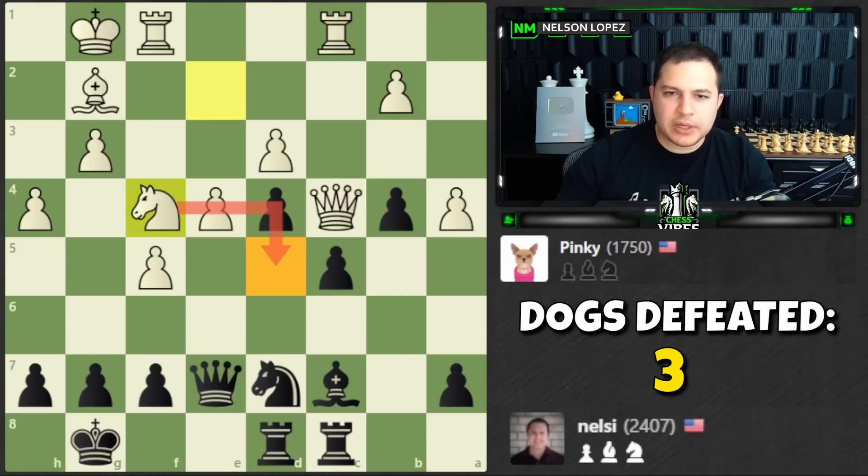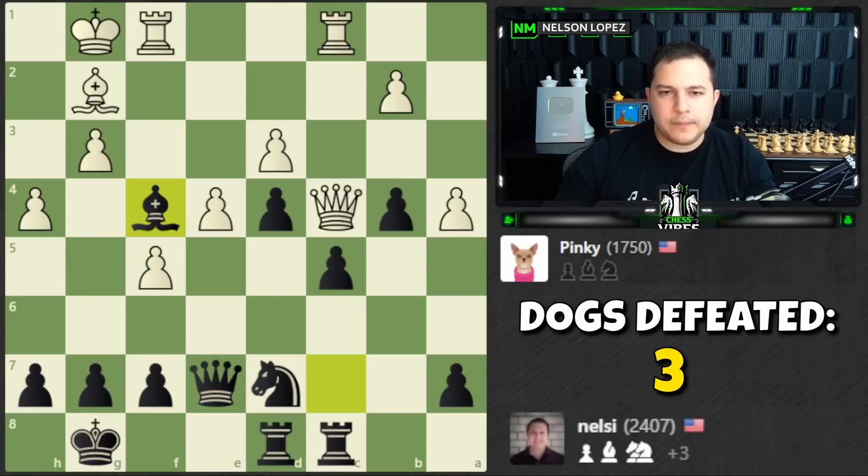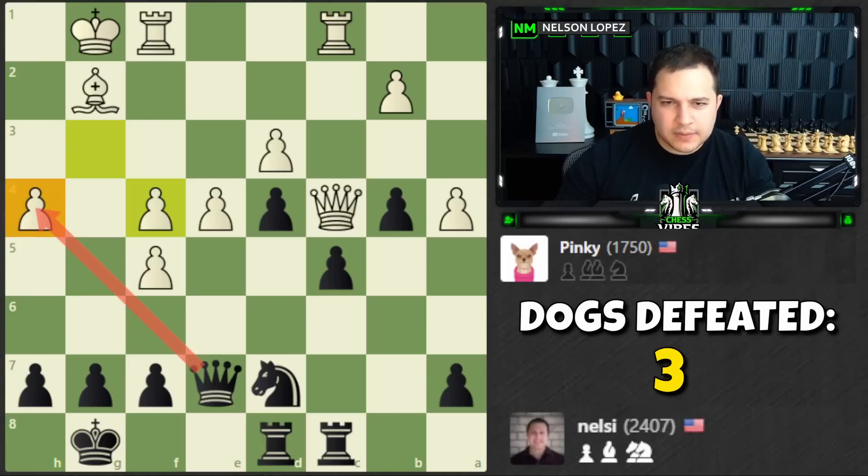The knight's probably trying to come in — this is tricky. Is now the moment? What if I take here first — unleashes my rook, and then if the rook takes, my knight jumps in. If the pawn takes, I grab this guy. That looks pretty good, let's do it. I can just take this I think — everything is defended. It's still tricky though because white is attacking me here.